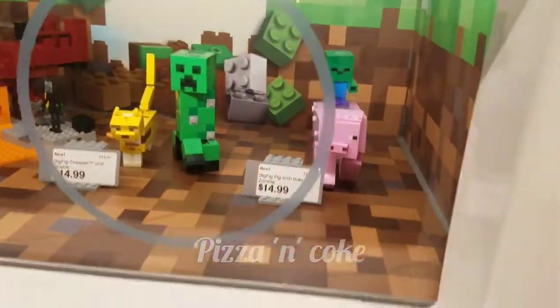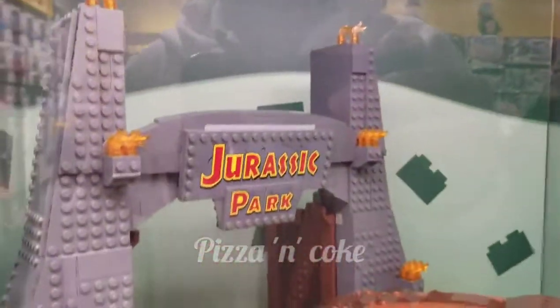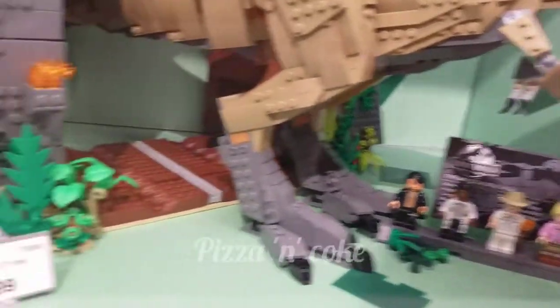And there's a big Minecraft zombie — there's all the Minecraft stuff. That's cool. Jurassic Park! The Jurassic Park Legos. The big dinosaur — it comes with six minifigures and one huge dinosaur.